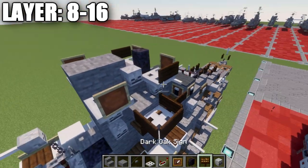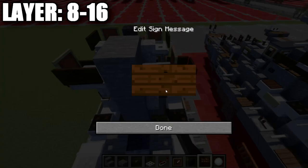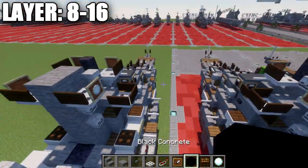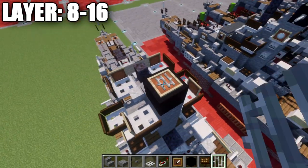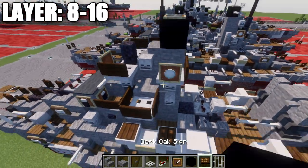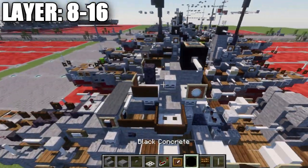In that item frame, place down a snowball, followed by a dark oak sign on the sides of these iron trapdoors. With that done, lastly for the smokestack, place down a black concrete block, an item frame, and in that item frame place down an iron bar. Once we have that done, take an end rod and place it coming off both sides of this black concrete block.